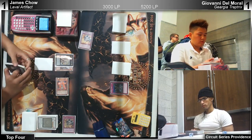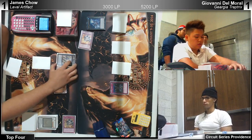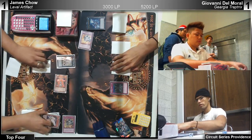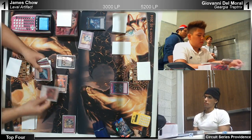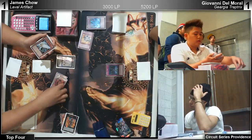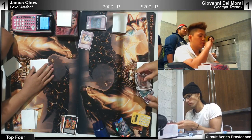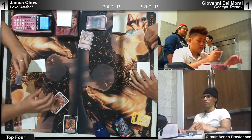Check if James plays M7 — highly doubt it. I think Giovanni just plays Gaia. If he'd gone Gaia then bounce a backrow — he gets Torrentialed and should have just synchro'd. He decides to attack and then bounce a backrow. He bounced another backrow — the middle backrow, the dead one.